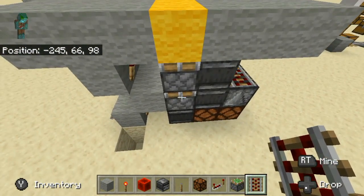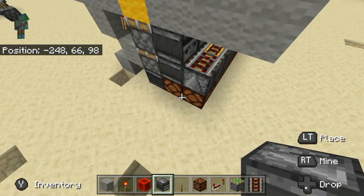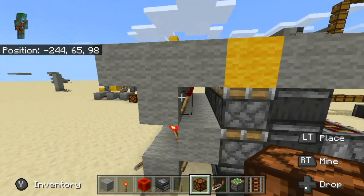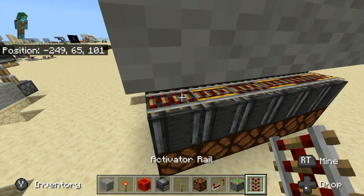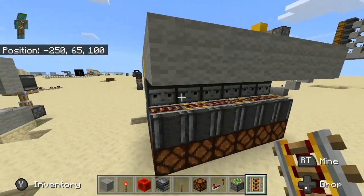You will need two sticky pistons, four observers, two redstone lamps, and three redstone torches. In addition to that, you will need one activated rail or powered rail per slice.